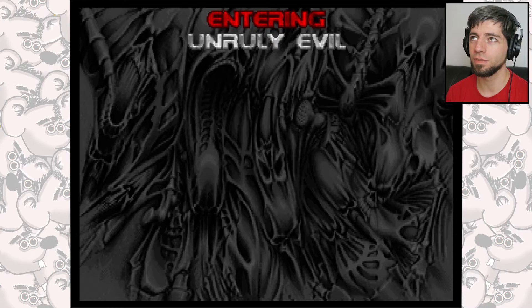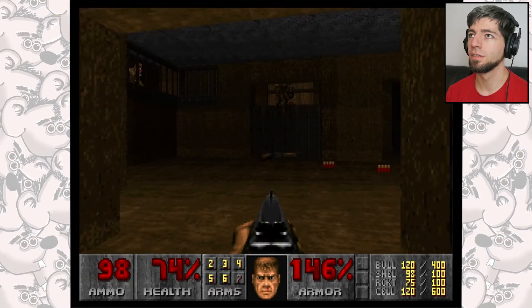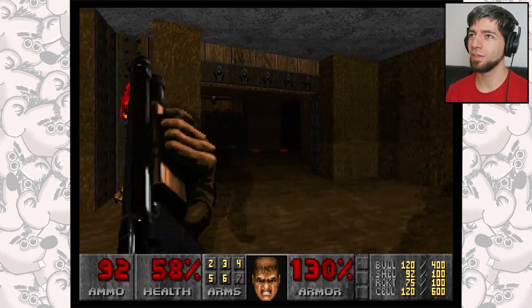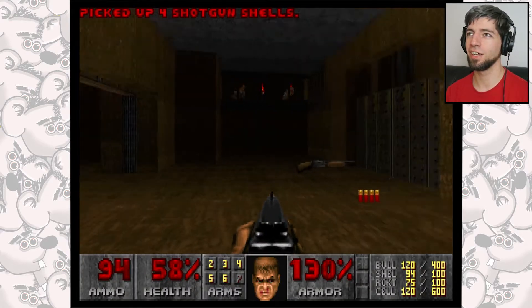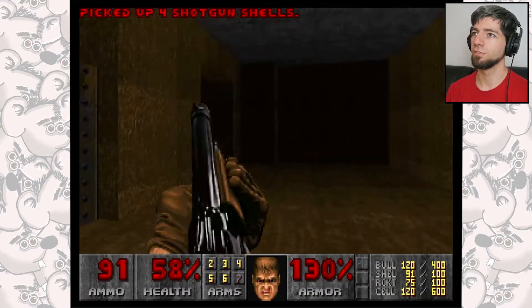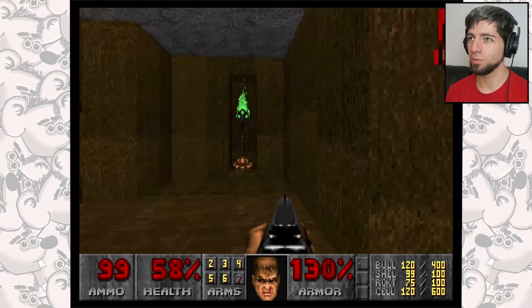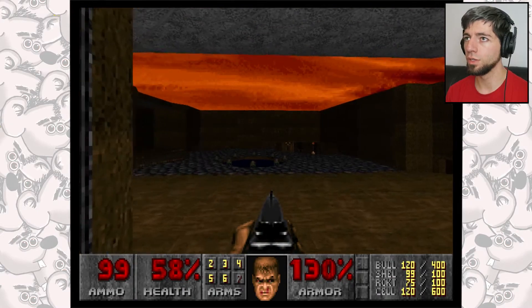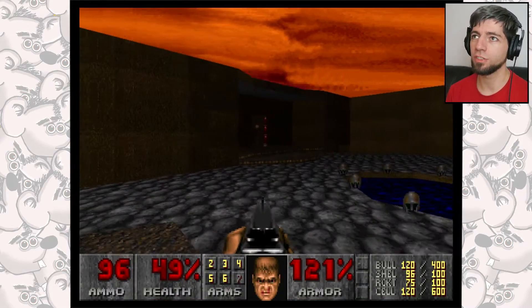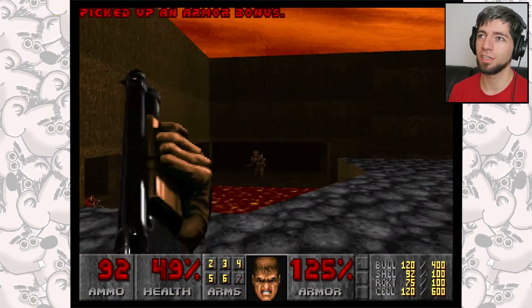Now we're going on to Unruly Evil. Doesn't look familiar — I don't recognize this level. Always waiting for you, aren't they? The only thing — and I've mentioned this before — when you get quite far in Doom, especially when the levels start getting hard, dying means that you lose every single weapon and then you have to restart the level with a pistol. I wouldn't fancy restarting this level with a pistol — I'd be pretty screwed.